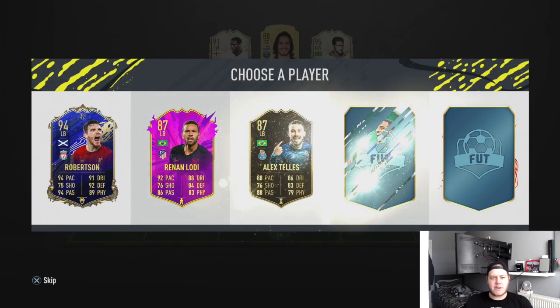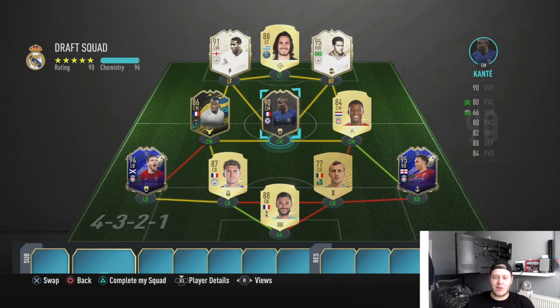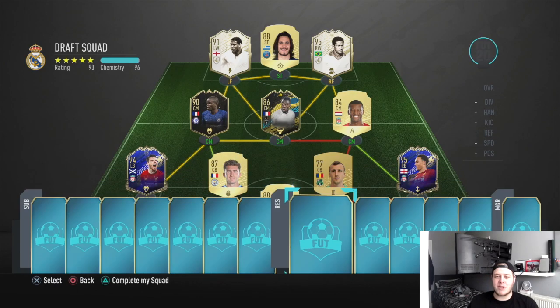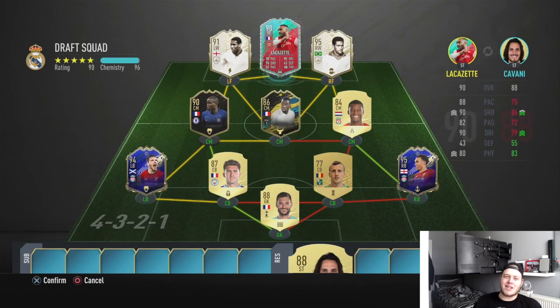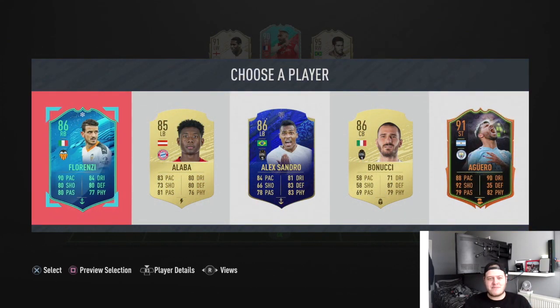I'll go Laporte just for the chemistry, just to be safe. We've also got Team of the Year Robertson at left back - wonderful to see. That gets everyone on full chemistry except for Matuidi and Kirkez, which is awesome. Starting the reserves, we get Lacazette on foot birthday - this draft is already slapping compared to the last one.